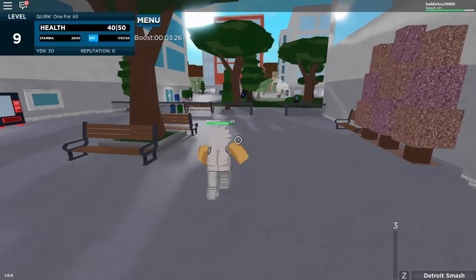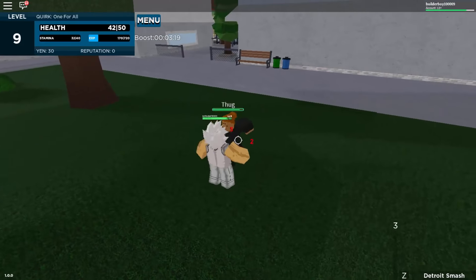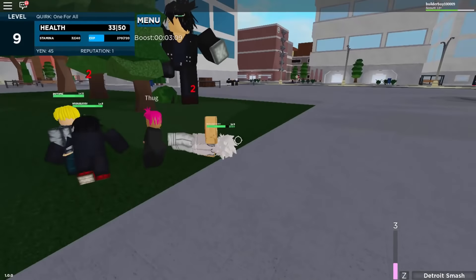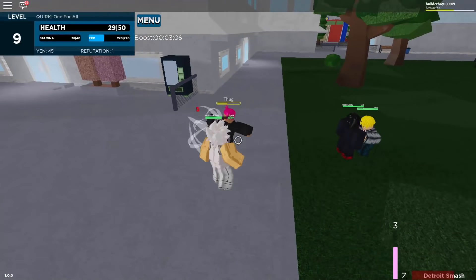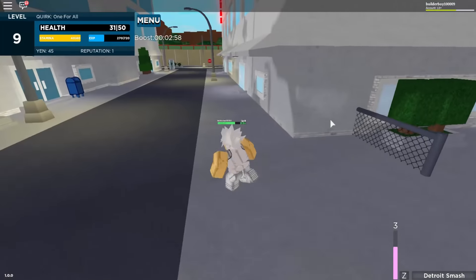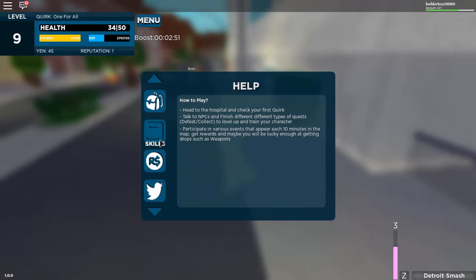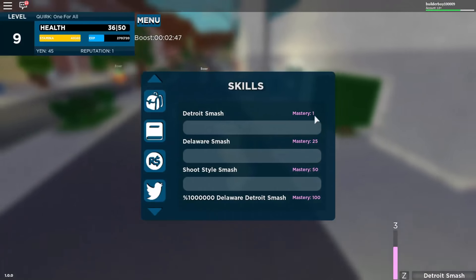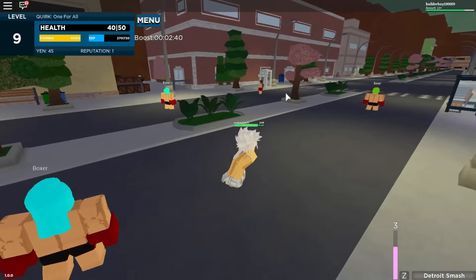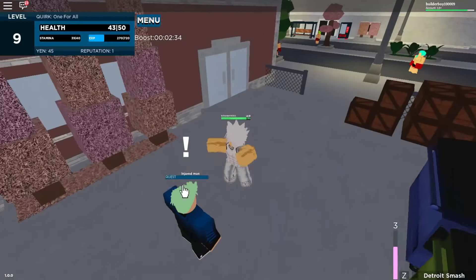I don't really care if I'm gonna become a hero or a villain, but yeah I got One For All — it's actually pretty cool so far. There are already a lot of quirks. Also guys, quirks have mastery in this game. If we go to skills, as you can see we have mastery thresholds at 25, 50, 100 — when you reach a certain mastery you unlock new abilities. It's pretty grindy but also keeps the game from getting boring.